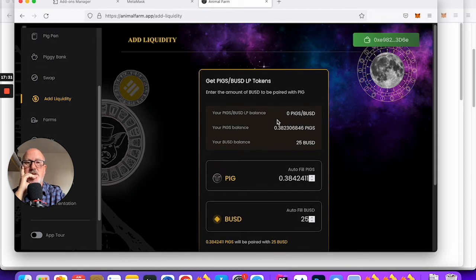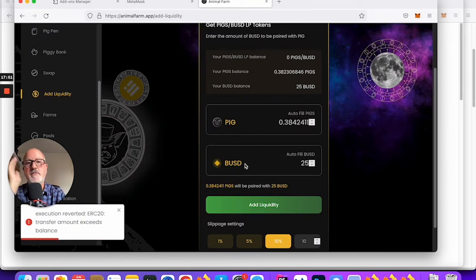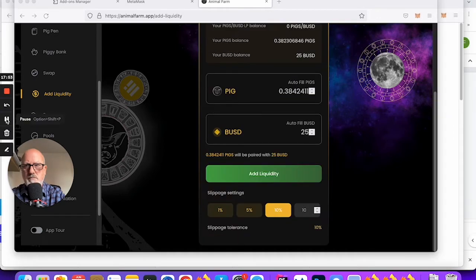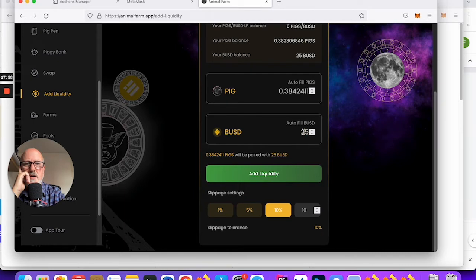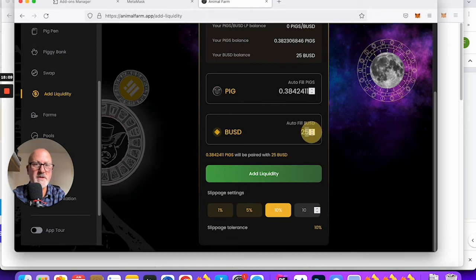I've been doing a bit of Googling and haven't found anything conclusive. Maybe if I just change this to 24 — let's see what happens. Maybe I didn't have enough PIGS. By reducing to 24 it reduces the amount of PIGS that I need.